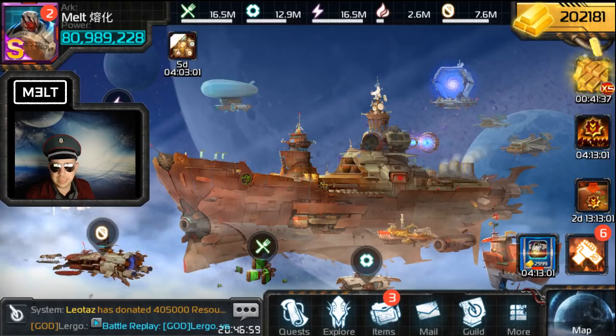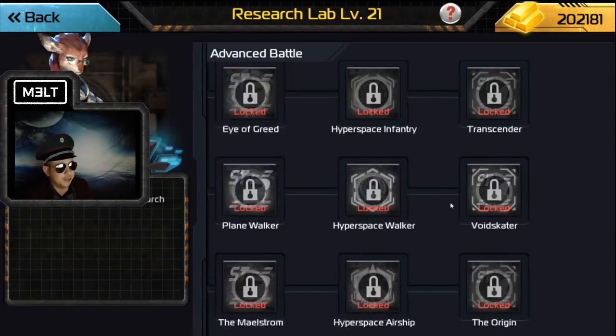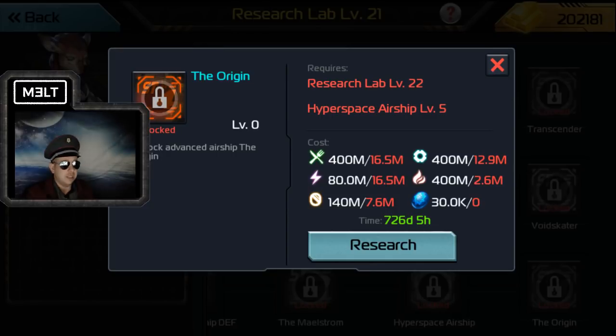We'll jump into the game and I'll show you. You can actually go into the Advanced Research tab — that's why I started there. You can look here; I don't have it unlocked. It costs a ridiculous amount of resources and a new Reagent. That item was datamined from the game — I've showed that before. And then there was this, provided by Bingo.